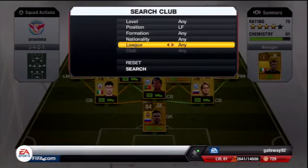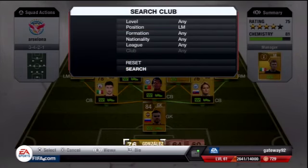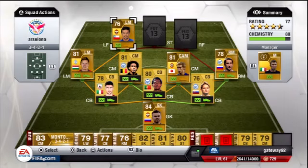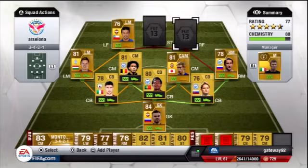I believe these are in the wrong position, so going to left midfield here for Mark Gonzalez. I swear to God he has the acceleration of a cheetah. 90 pace, 80 dribbling, 78 passing, 71 shooting. 4-star weak foot, 4-star skills, for 750 coins. We'll probably do a player review of him in about a week's time — look out for that, he is a tank and a beast.